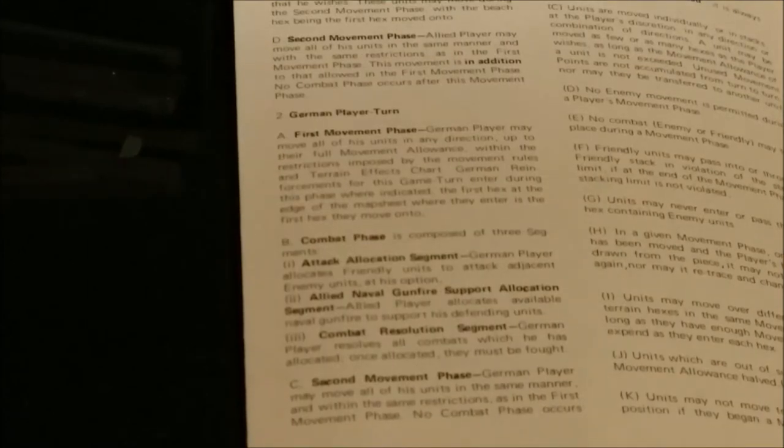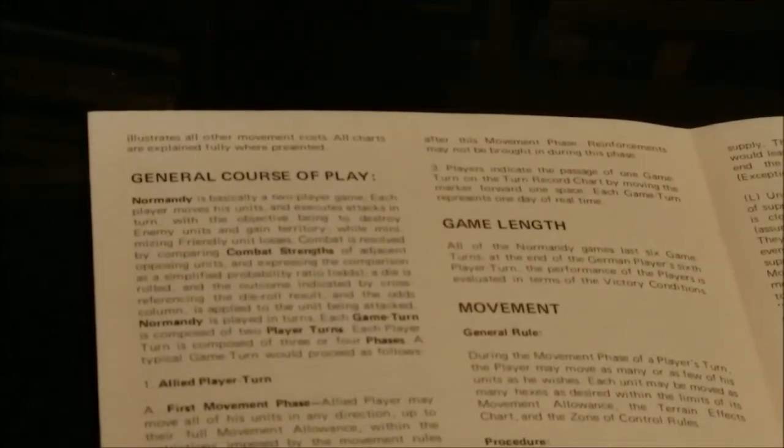Next comes the German player turn. The German first movement phase is much the same as the Allied first movement phase. The combat phase is identical for the most part, and the second movement phase is fairly identical to the Allied second movement phase. Players then indicate the passage of one game turn on the turn record chart by moving the marker forward one space. Each game turn represents one day of real time.